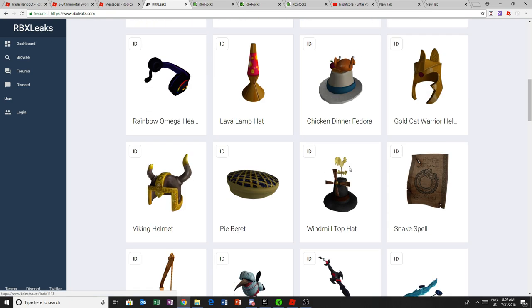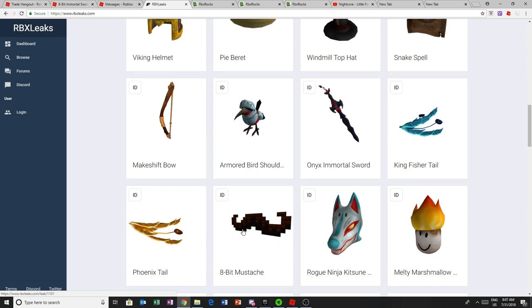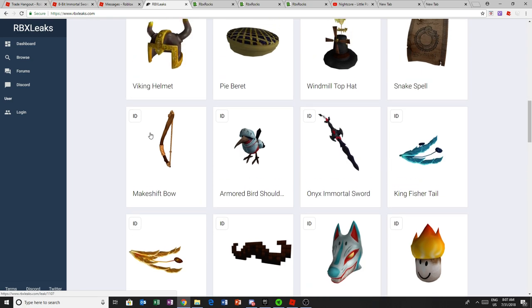These things will sell really quick — they probably hit around 100k. These things look really good, so if you have enough money or enough items to trade for it, I suggest you pick one up. The Armored Bird Sold Shoulder is pretty cool, probably like 500 Robux, not timed. The Makeshift Bow probably like 100 Robux, not timed — this already came out.